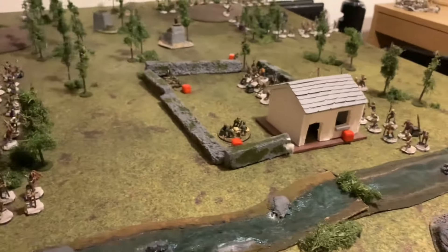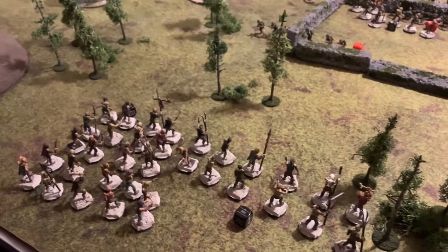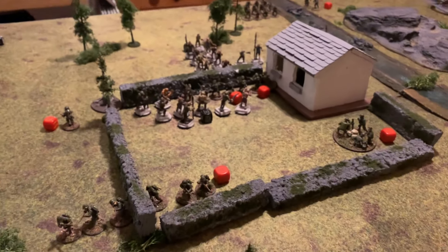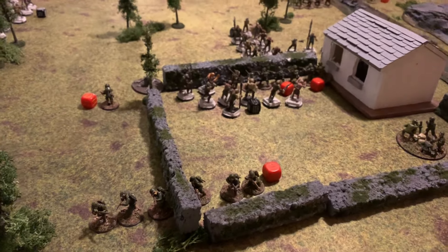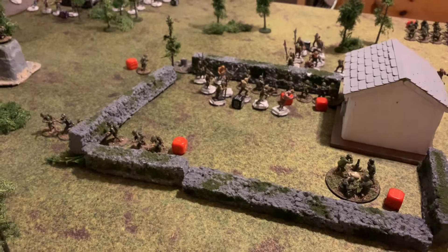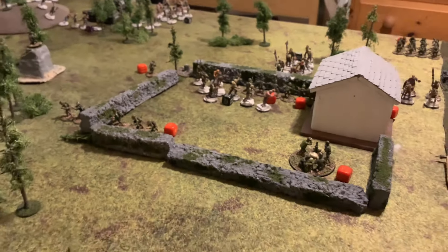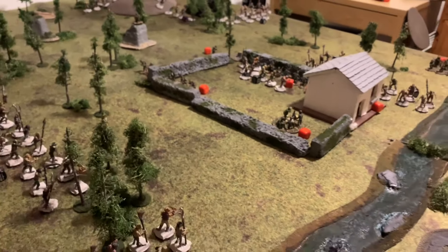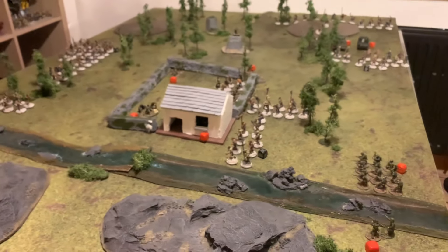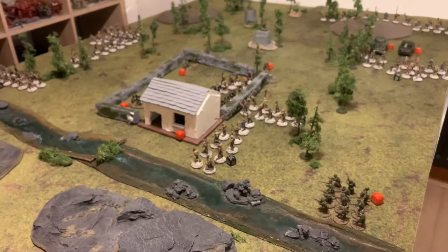If any GIs had ideas about fleeing, there are only more zombies to find — almost 50 on this side of the compound. Some units still haven't come on yet, including the engineers' truck, which has rolled four dice and failed to arrive. Perhaps it's not their map-reading skills — maybe they're driving through the dark forest with the occasional meaty bump.